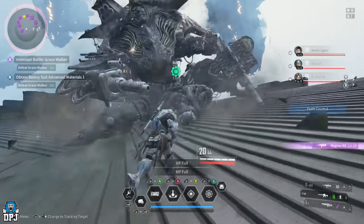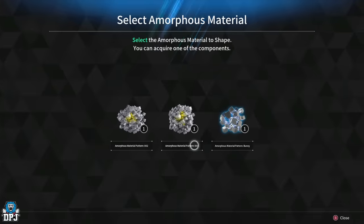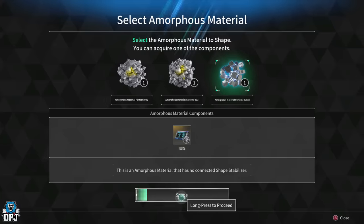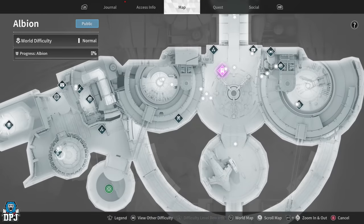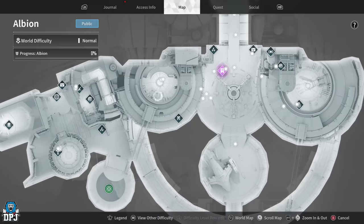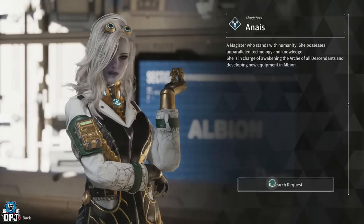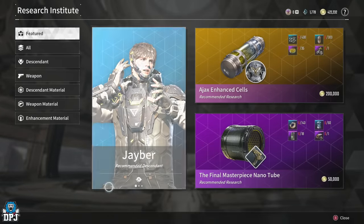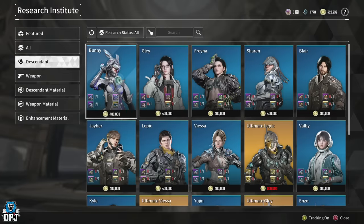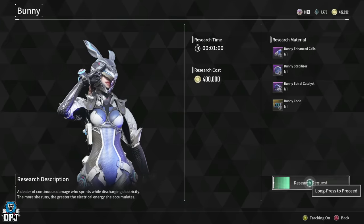Upon killing the boss, collect your loot first — there's no rush — then use the Reconstructed Device. Select the option that gives you the Amorphous Material Pattern for Bunny, which is the one on the right. From here, head back to Albion and find the Descendants Research vendor. You will now have the coins — 400K — as well as all the materials needed, so select and unlock Bunny, wait 60 seconds, and Bunny is yours to use. That's how you unlock Bunny in The First Descendant.